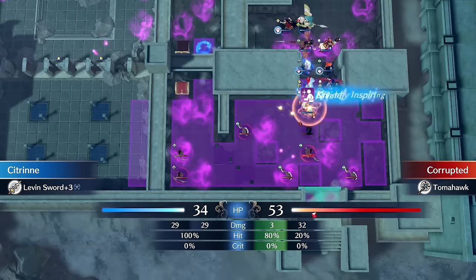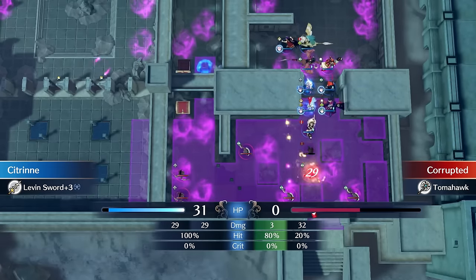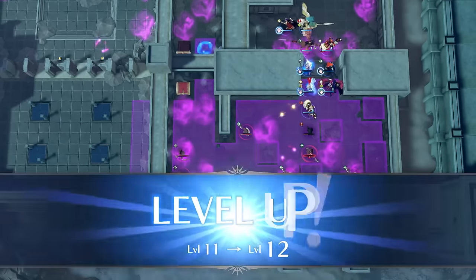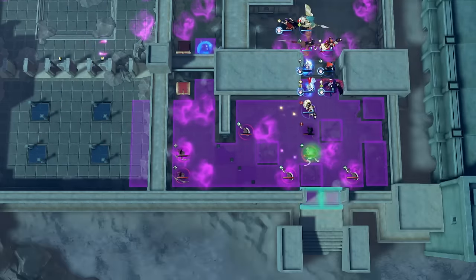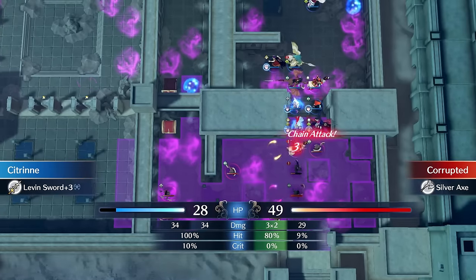One of the units I've been pretty high on since a couple months after Engage came out was Citrine. In my first run of the game, I started using her because I liked her outfit and her mismatched earrings, but what I really fell in love with is her massive magic stat. She comes with a tremendous base of 15 magic and has among the highest magic growths, sitting pretty at a 40% growth rate.